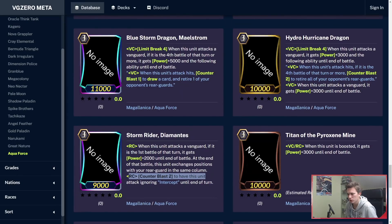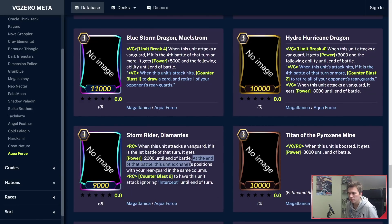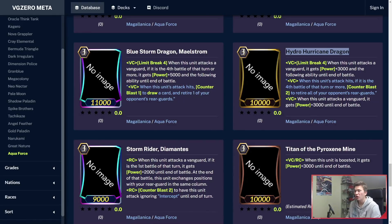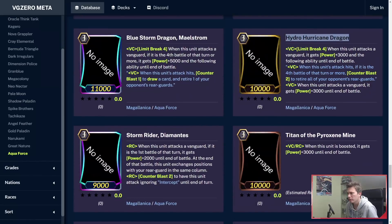Stormrider Diamantes — Cannonblast 2 to ignore intercept. When he attacks Vanguard, if it's the first battle, gets plus 2k into the battle, so 11k attacker. At the end of the battle, you can exchange positions. I wonder if they'll buff the power to 11k so it can hit cross-rides. And then Hydro Hurricane Dragon — Limit Break 4: when he attacks a Vanguard, gets plus 3k. When his attack hits, if it's the fourth battle or more, Cannonblast 2 to retire all of your opponent's rearguards. It can hit anything again, so pretty heavy on the Cannonblast, and it's kind of like the opposite of Naval Gazer — Naval Gazer stands, this retires.